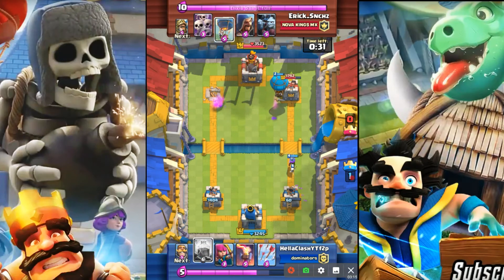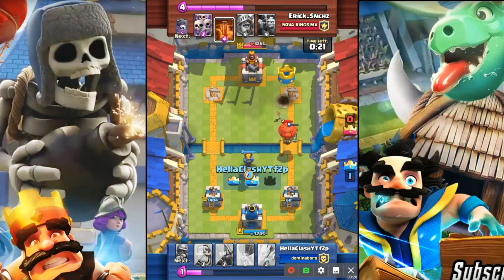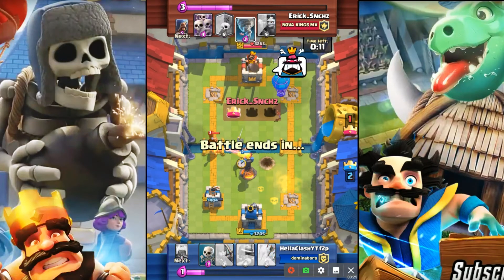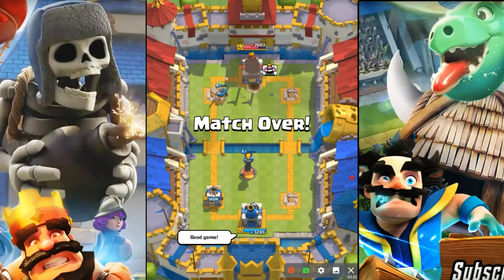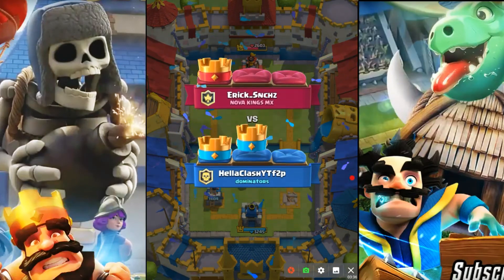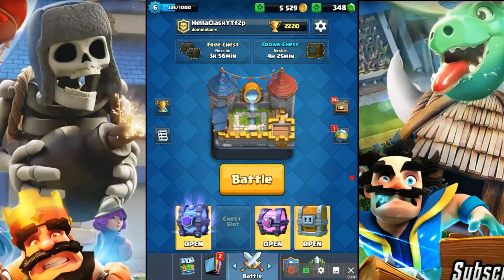That activated our king tower which really helped, so we were able to pretty much get the second tower. He was able to poison out that other tower but we actually pretty convincingly beat this level nine as a level six. Just goes to show you — if you play your cards well and use good card placement, you can beat much higher level players. It's all about the basics: true placement, tile placement, and positive elixir trades.